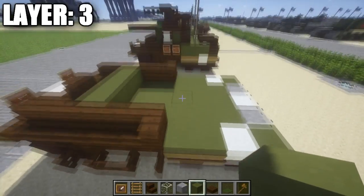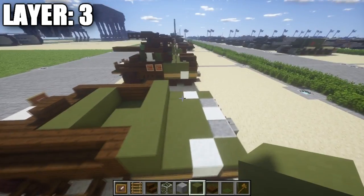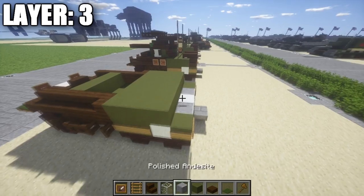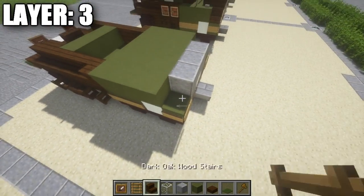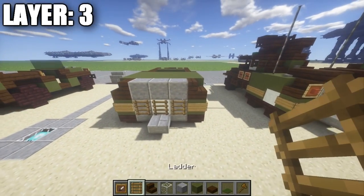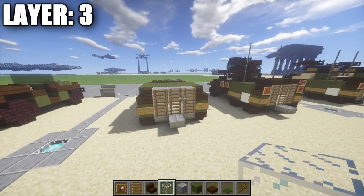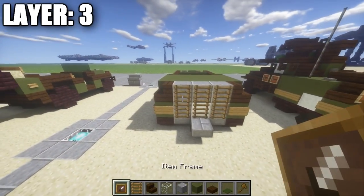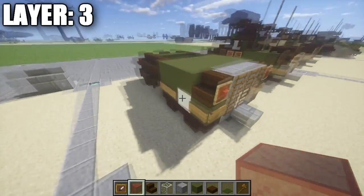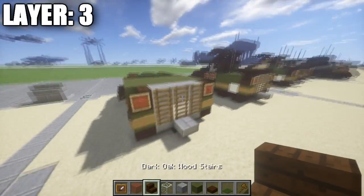Going back here to this section, we have to place down a row of 5 of green stained clay flow blocks all the way across, then a second row of 5, followed by a third row of 5. Then go to the center and place down 3 polished andesite flow blocks, followed by a dark oak wood stair on either side. After that, place down a row of 3 ladders just like that. Then place down another item frame coming off the 2 stairs, grab a red stained glass block, and place it in the item frame — just like that, giving you premature brake lights in the back.